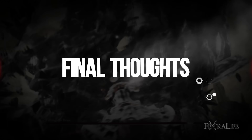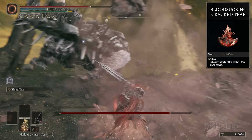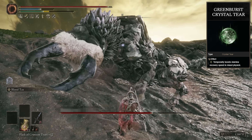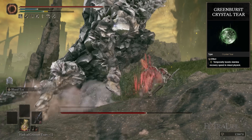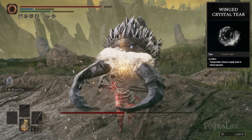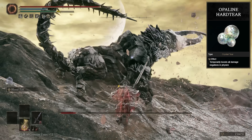For the Flask of Wondrous Physick, we obviously have the Blood Sucking Crack Tear as mentioned — 20% damage increase at the cost of draining HP, which Blood Tax offsets. The Green Burst Crystal Tear is also not bad for stamina recovery, which can be really important since you chew through stamina in some boss fights. If you're using the Two-Headed Turtle Talisman you might not need it, but if not, consider using Green Burst Crystal Tear. Another good option is the Thorny Crack Tear, which increases damage with successive hits — great for boss fights. You could also use the Wing Crystal Tear to light roll even in heavy armor, since a lot of bosses are made easier by light rolling, or the Opaline Hard Tear for further damage reduction.